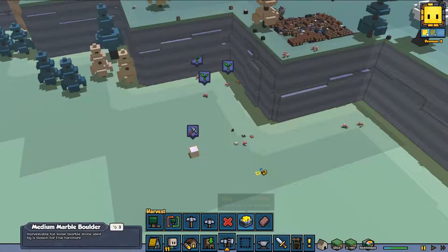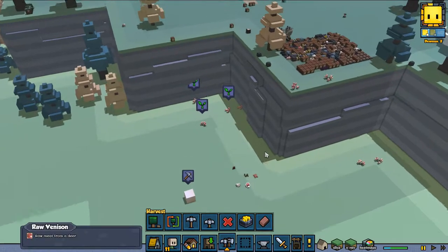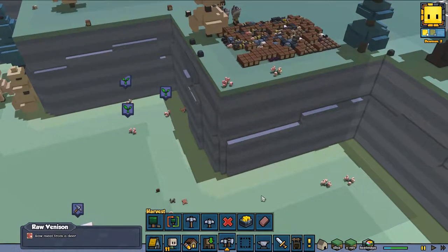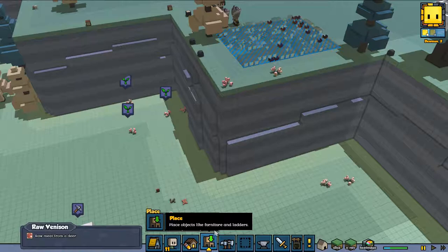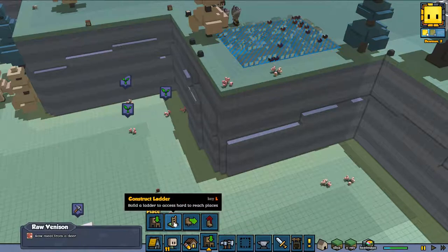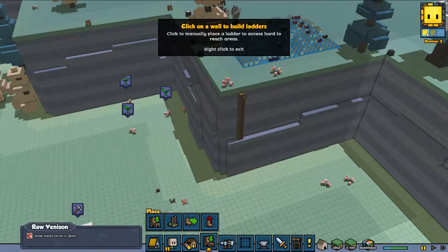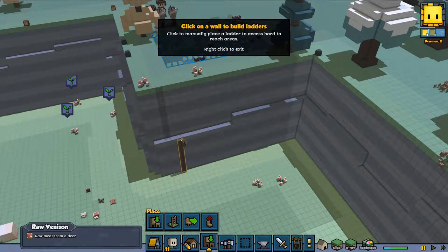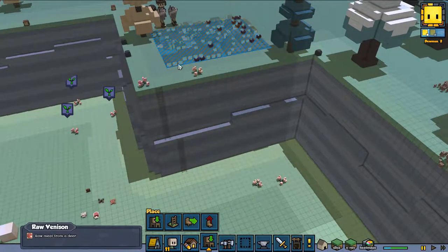They will pick it up eventually, but that's not the biggest problem — we're going to build some ladders. I could build a big stair down here and make them do it on their own, but I can also press the Place button and there's a little button 'Construct Ladder', or you can use the L button. So you can place ladders any way you want. I'll press L again and this way we are going to get our people down there.